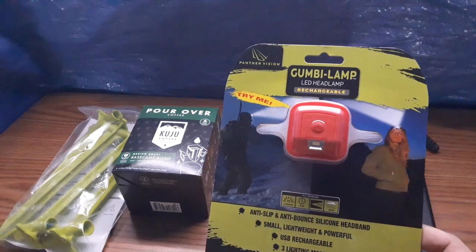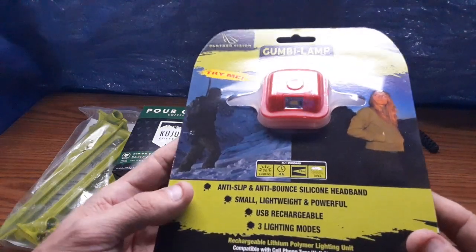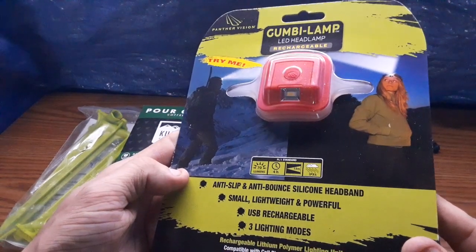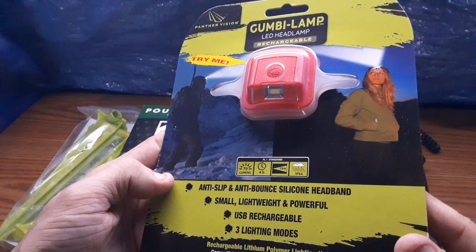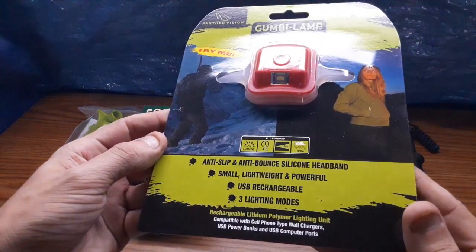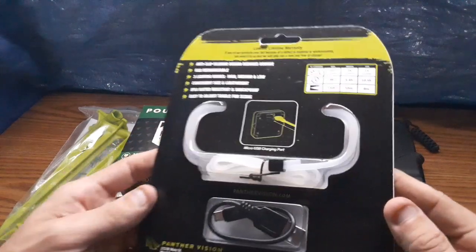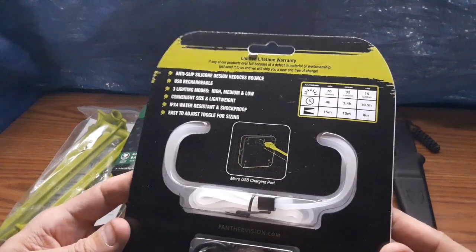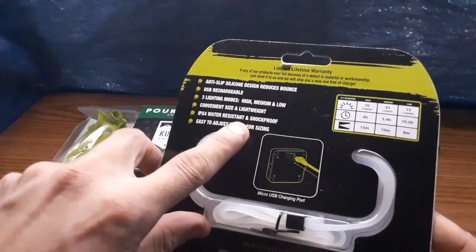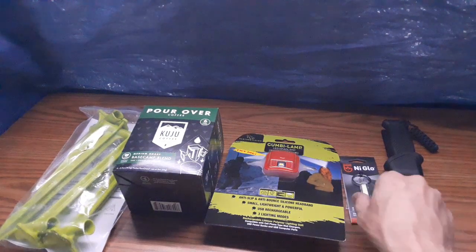The next item we got is this Gumpy Lamp headlamp. It's a rechargeable light with an anti-slip and bounce silicone headband. Small, lightweight, and powerful — 70 lumens, 4-hour light, and somewhat water resistant. It's a pretty little headlamp, and also somewhat shock-proof, so when you drop it, it doesn't usually get messed up. That's a neat light.